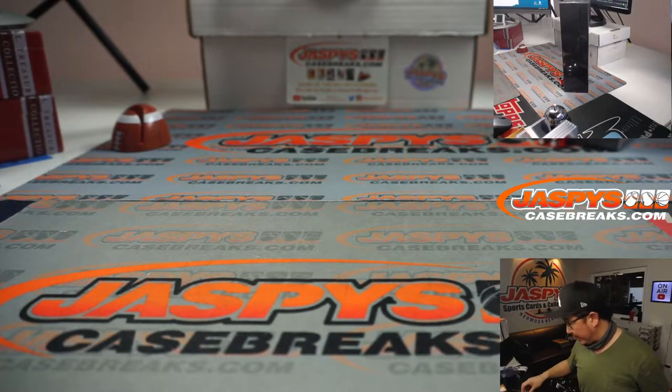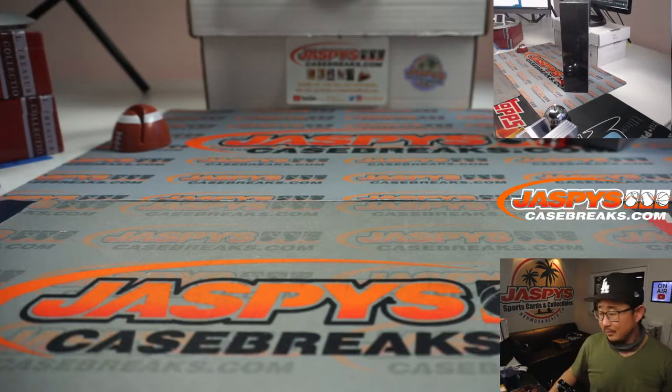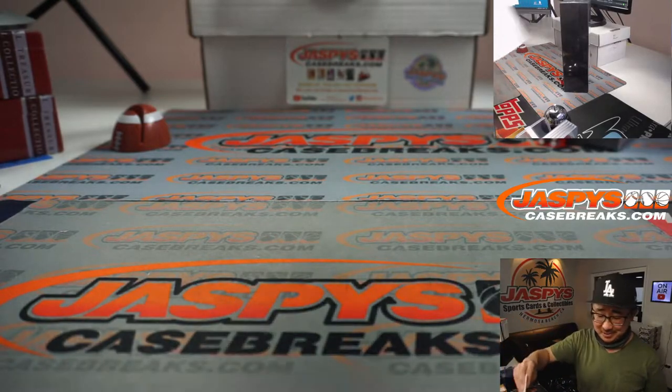All right, looks like no trades, so let's just go ahead and print and rip. Eric gets the next five — at this point, Eric, you may as well just buy the sixth and let me do a personal break for you, with five of the six divisions.